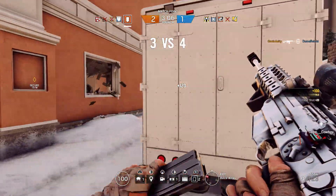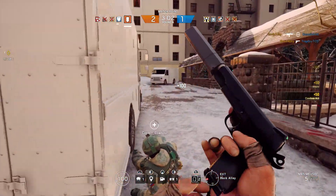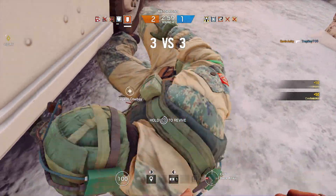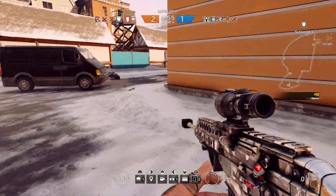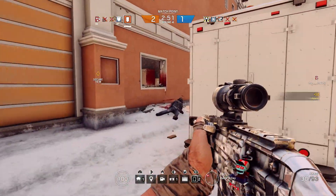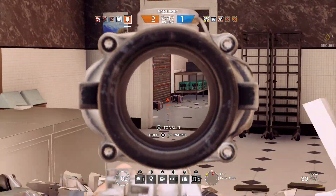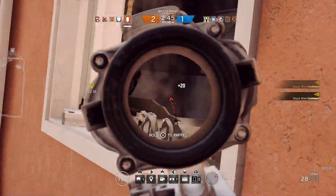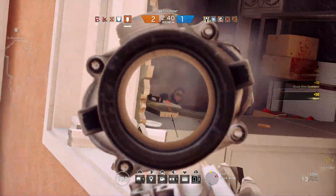The way I'm covering Thermite assumes your team is running a Twitch or Thatcher as well. Thermite isn't completely useless without them, but he is a lot harder to use. My big do's with Thermite — patience is key. You want to be smart and very aware of your surroundings. Try to find out where the enemies are, use your drone, and don't be the first guy in. Try to stay near teammates.